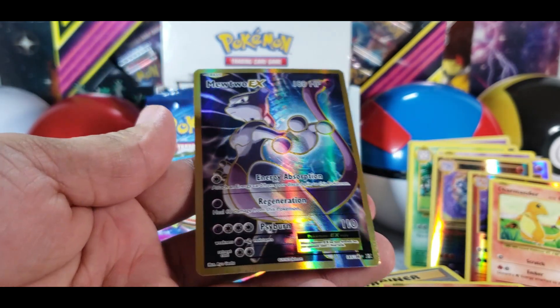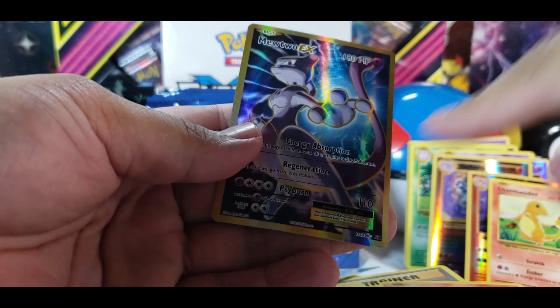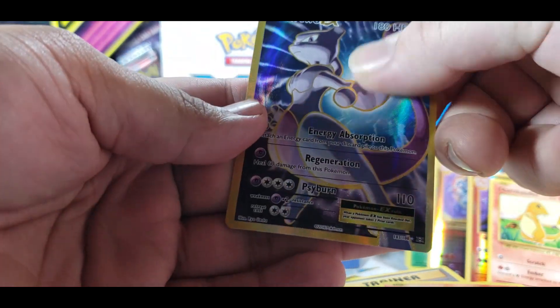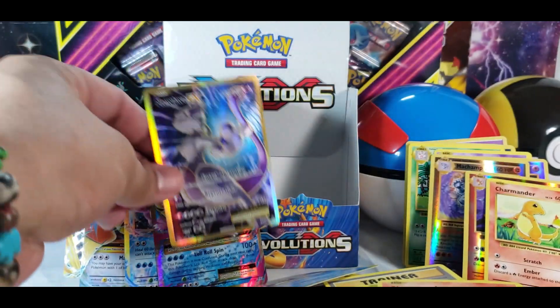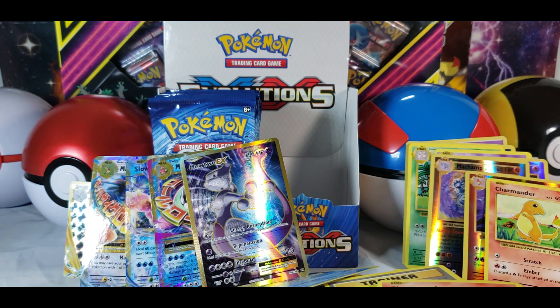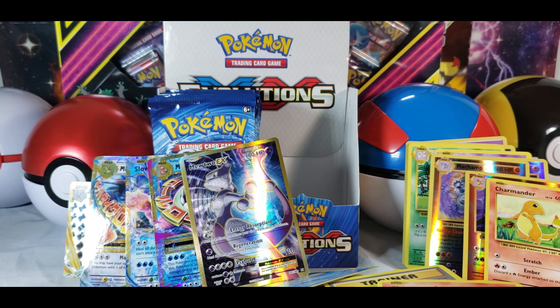Oh — Mewtwo EX! Oh god, it's full art too! Oh god, that's even the texture — that's actually textured — and that gold rim onto it too! So that's actually pretty cool. Even that Charizard didn't seem to pop out on this set, but that Mewtwo EX is such a lucky pull. This is reminding me of Hidden Fates with the lucky streak. We did get Slowbro and Mega Slowbro too — that's amazing!